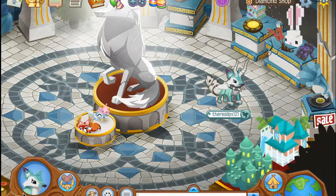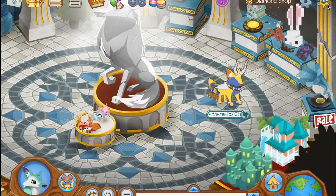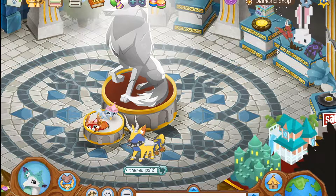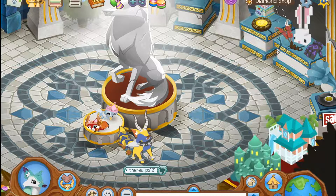Then you want to click your change look and put on the tail. You'll see nothing happens when you're putting it on, but when you exit out you have a glitched coyote. And that's how you do this glitch — I thought it was pretty neat.